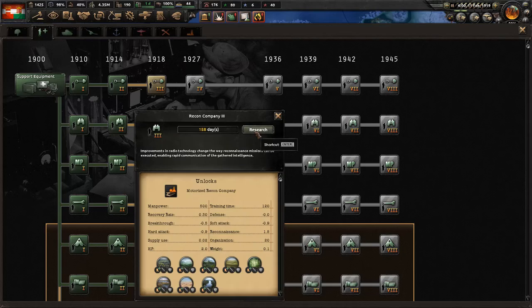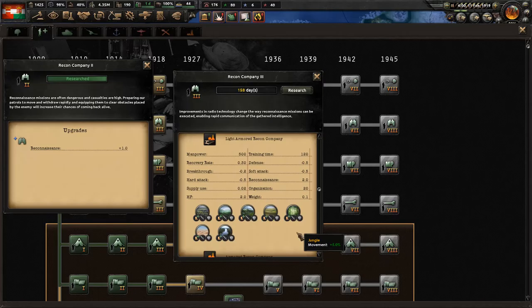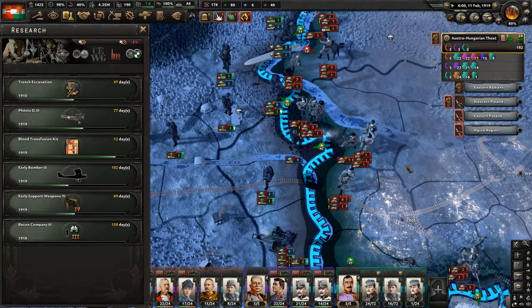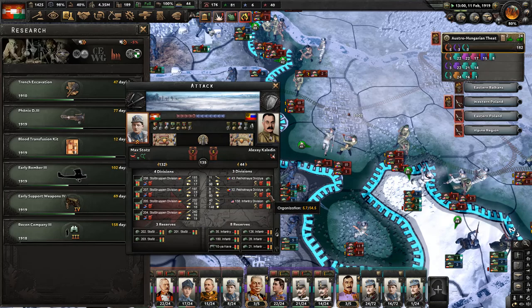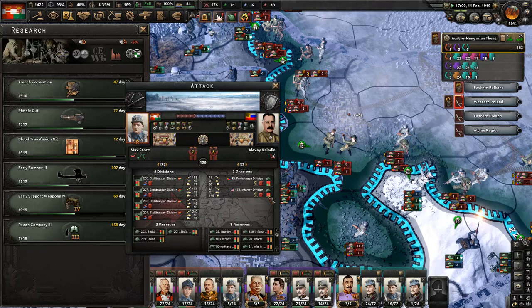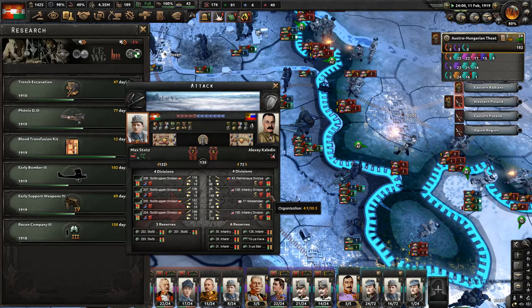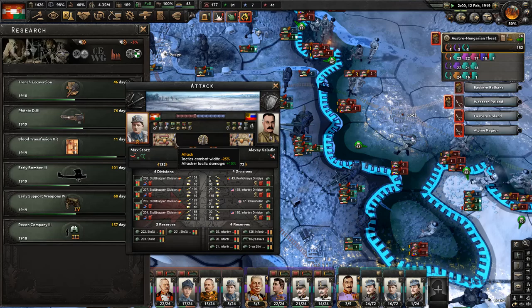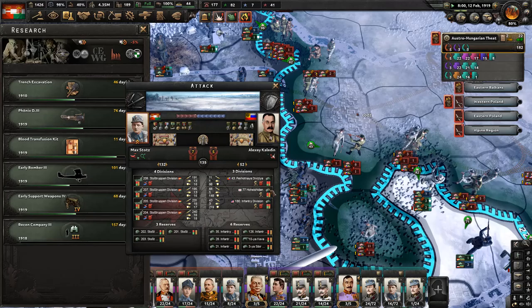We're going to go with recon company next, because that one is going to help us all. There's a motorized recon company, a white armored recon, an armored recon. That's something that I am interested in seeing. These are a waste of air - turn them to pieces. I wish we wouldn't be stuck on that bridge; otherwise we would have already won. Make sure that they're getting quite a lot of casualties here.